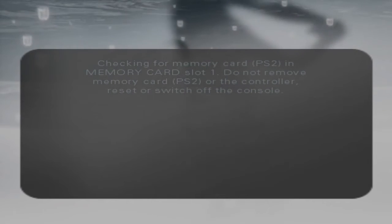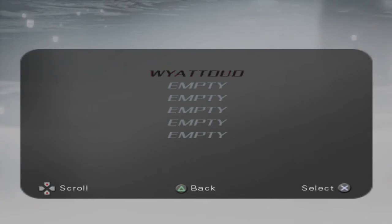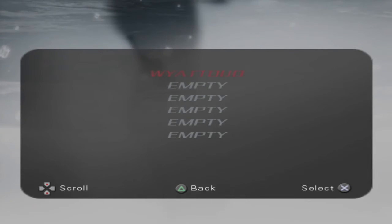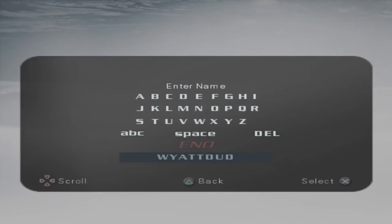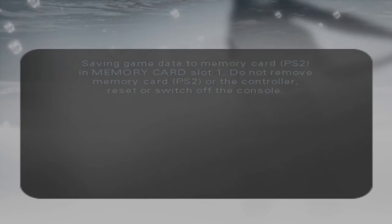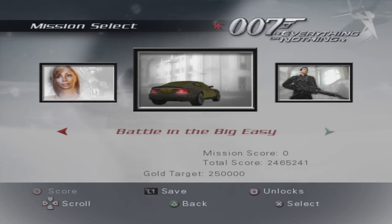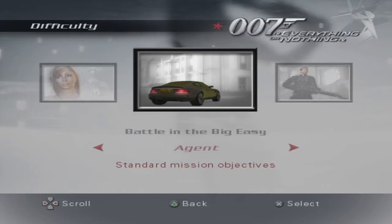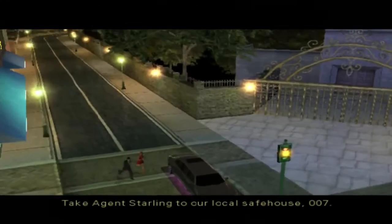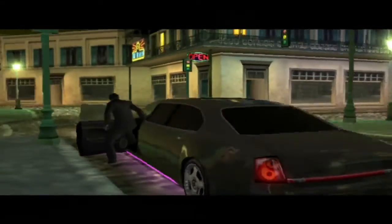Oh boy. All right. All right, we're back. Let's get back to it, shall we. We save, we do our thing. Yes, I would like to override the save data. Get us through where we need to go. Save complete. Battle in the Big Easy — I don't know what the shotgun is right there; it looks like a completely different environment. So we're gonna see what this is. Agent — we're gonna be driving. We're gonna be doing a driving mission. It's gonna be good. Always a good time to have driving missions. 'Take Agent Starling to our local safe house, 007.' There's a local safe house?